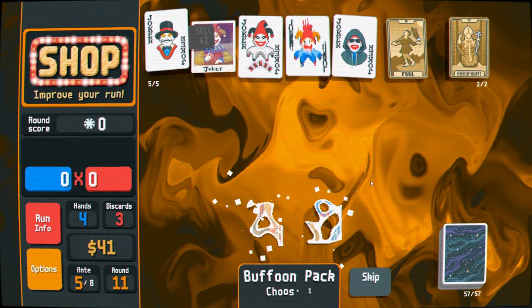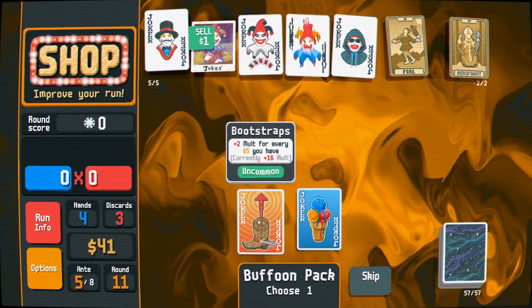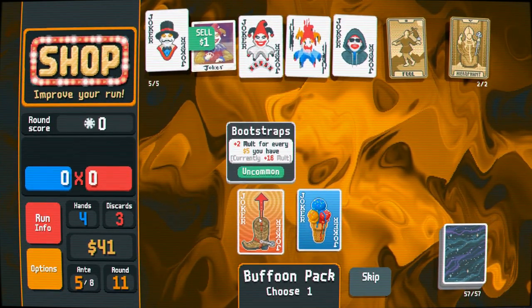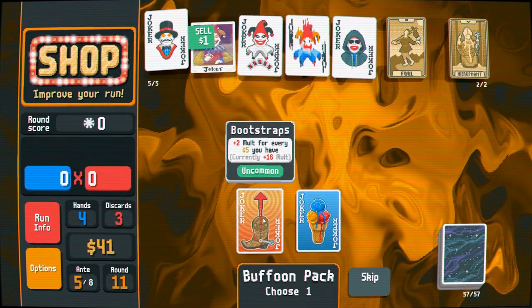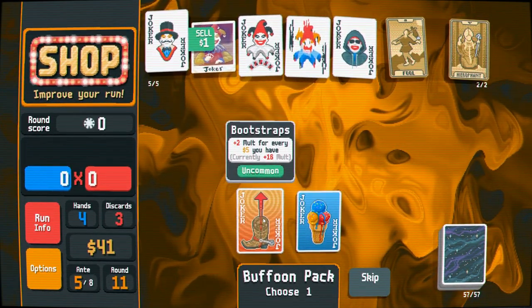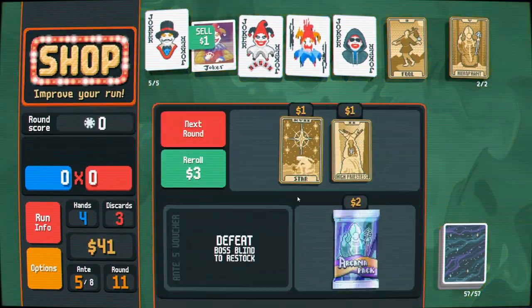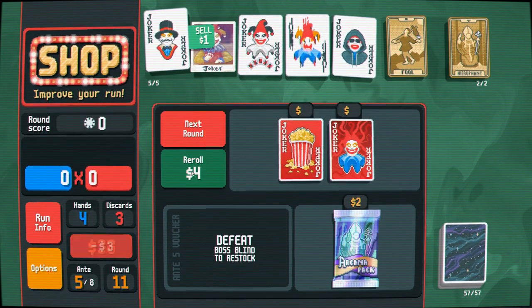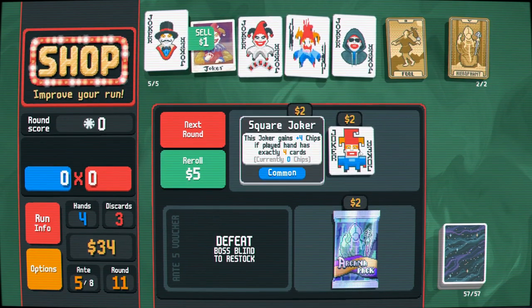Star buffoon pack — I'm going to check buffoon packs. Bull and Bootstraps work very well together, so I feel a little sad about missing out on that. Currently a plus-16 Mult — every plus-two for every five dollars I have. But I also want to spend my money, so I think I'm going to skip it and re-roll. The game really wants me to have some Popcorn and Madness.